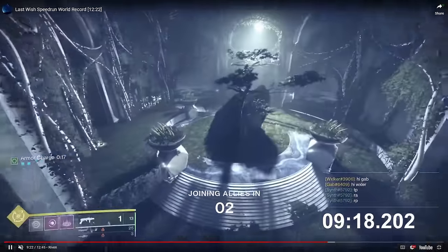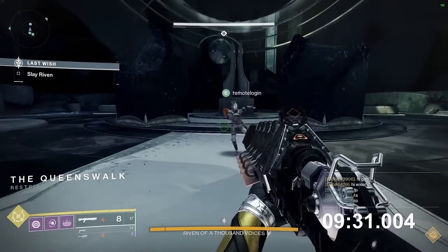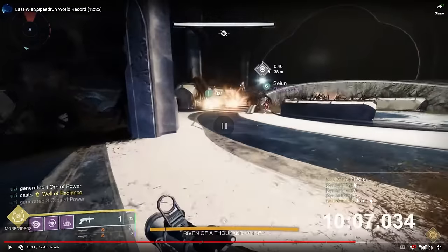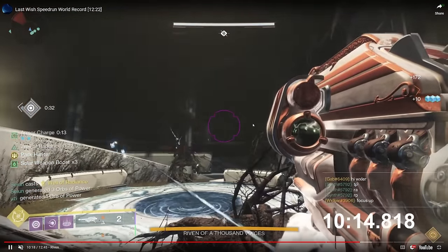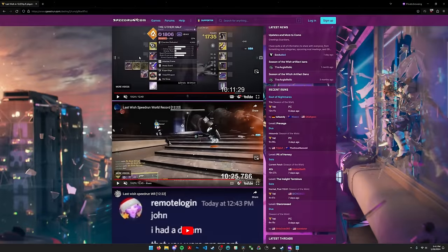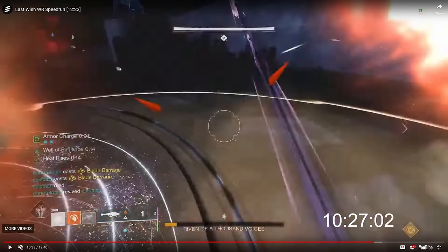At the end of Vault, everybody gets Joining Allies to Riven and spawns up top — as if you'd done that crystal wall Joining Allies method. You sit up there, wait for teammates to call which side, and in this run it was Tree. In previous seasons people used the Lightfall heavy waveframe Dimensional Hypotrochoid to bounce projectiles off the wall for damage, but thanks to physics interaction changes that strategy no longer works well. So the strategy is just rockets — as long as you aim under her chin, not at her face.